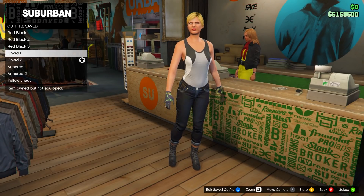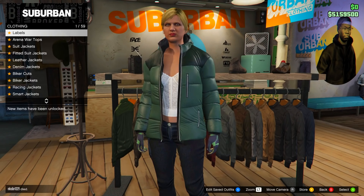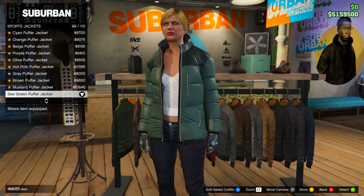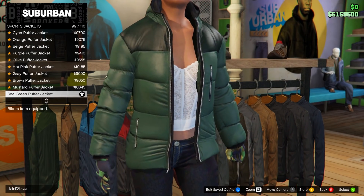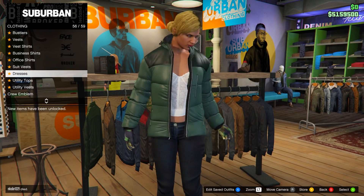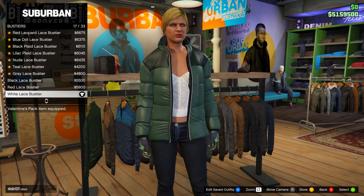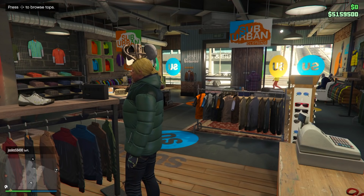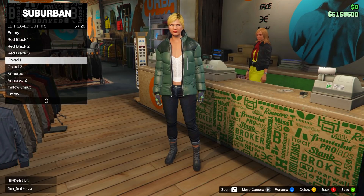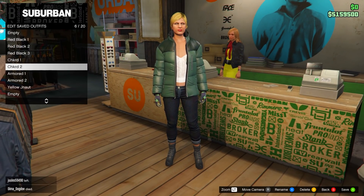For the second checkered outfit, keep everything the same except the tops. Head over to tops, go on sports jackets, and equip the sea green puffer jacket. Then back out, head up to bustiers, and equip the white lace bustier. Back out and save this to slot number 6, just underneath the checkered one, then name it checkered 2. That's all the checkered outfits done.